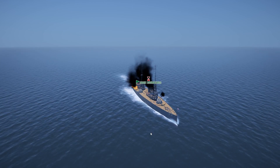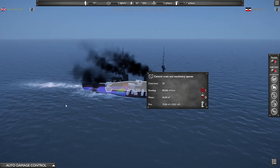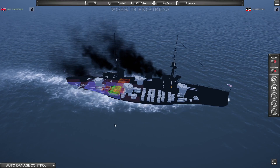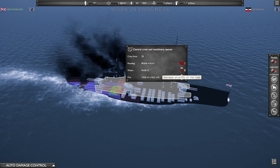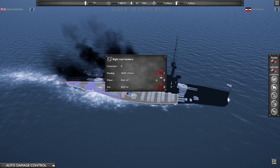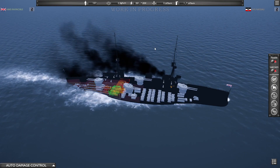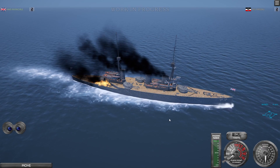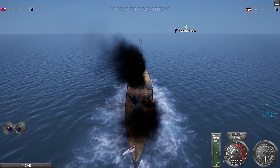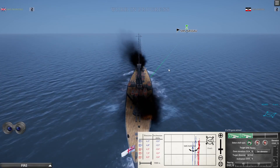We got hit pretty hard. The auto damage control still isn't stopping our fires effectively — I think we need to manage it manually. We're actually getting rid of fire quite well though, just one more turn on the patching. We still need to move ahead so the secondary guns can finally do something, so we'll keep trying.